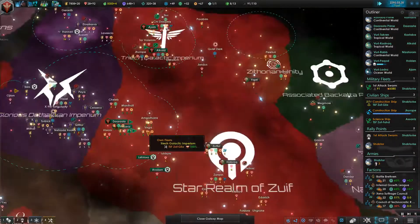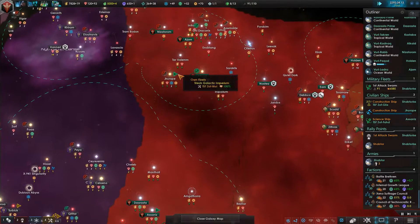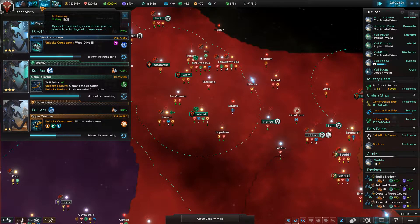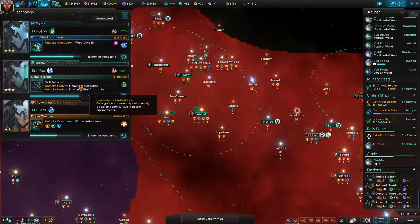So now I can colonize desert planets and arid. Oh no, just no — I can still colonize desert... oh, it's alpine. Yeah, no. What the fuck is the difference between these two then? Not much, apparently. I don't know. I have two months till gene tailoring, though.